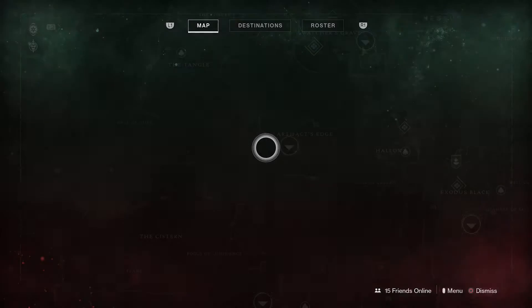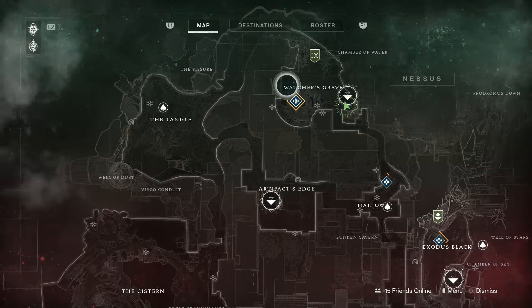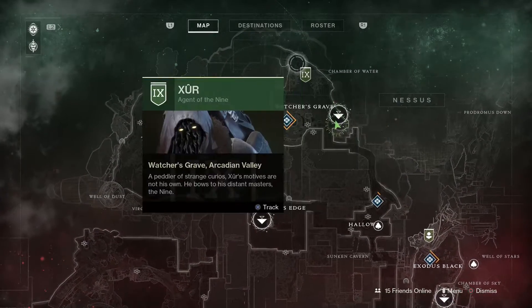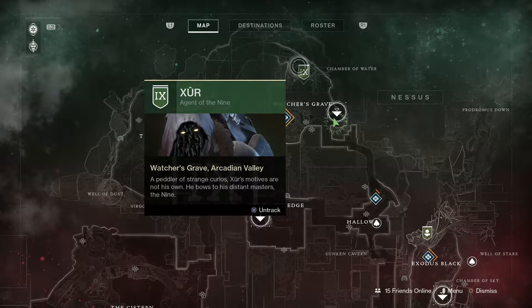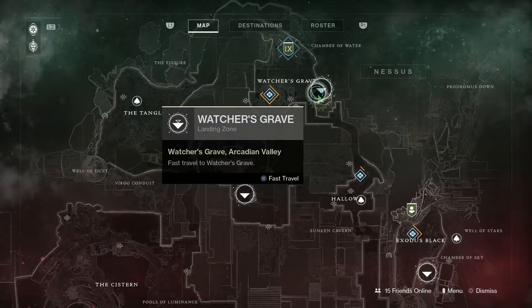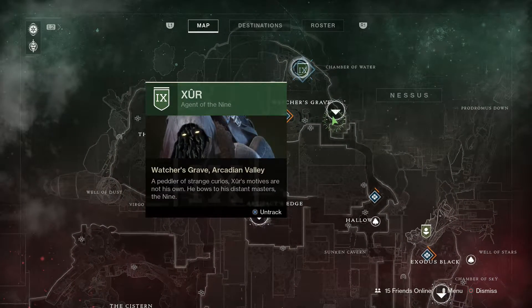That's where he is this week. If you guys go on your map and load up your director and go to Nessus — on your destinations when you're in orbit or whatever — you will see a mark on the map right here. It's a green mark, IX, which means nine in Roman numerals for those of you who don't know. Just go to that one.